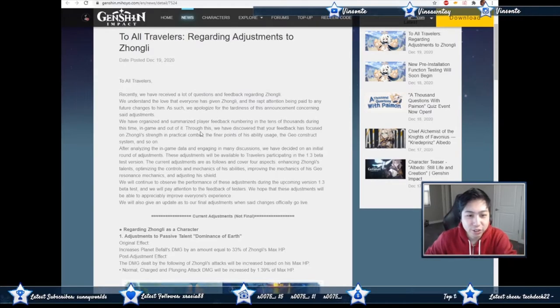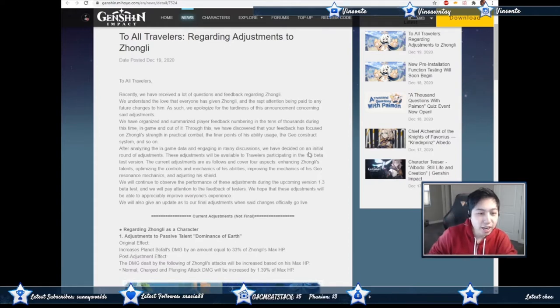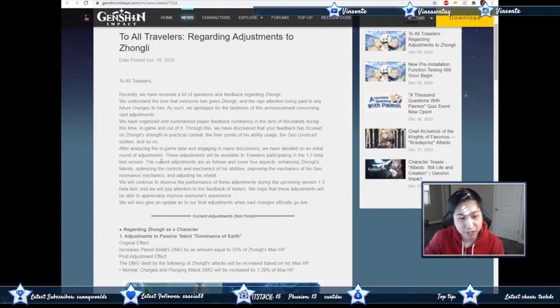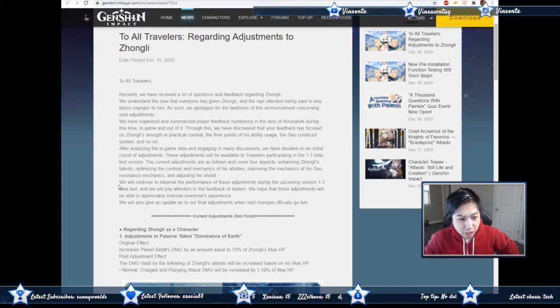All right, we're going to start here. Through this, we have discovered your feedback has focused on Zhongli's strength in practical combat, the finer points of his ability usage, the Geo construct system, and so on. We have decided on an initial round of adjustments. The current adjustments cover four aspects: enhancing Zhongli's talents, optimizing controls and mechanics of his abilities, improving the mechanics of his Geo Resonance, and adjusting his shield. We will continue to observe performance during the upcoming version 1.3 beta test.